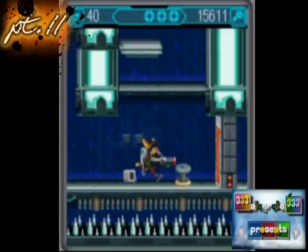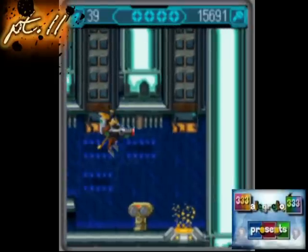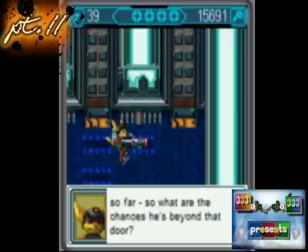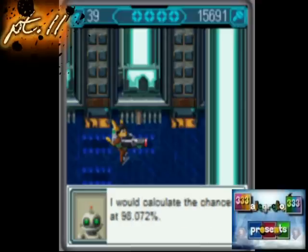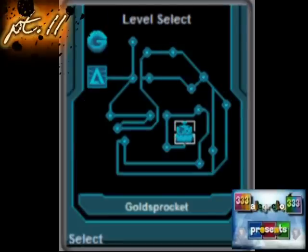This is just a freaking long level, I don't know how. Finally, here's the last security door, no sign of my scenario so far. Let's go. Gold Sprocket — that's the name of the level.